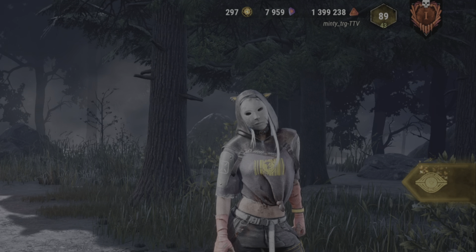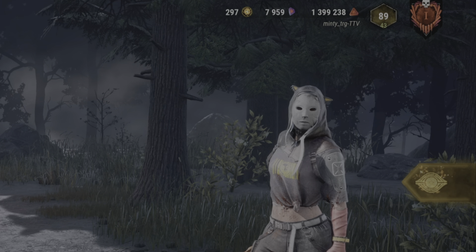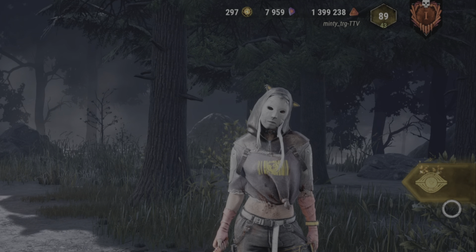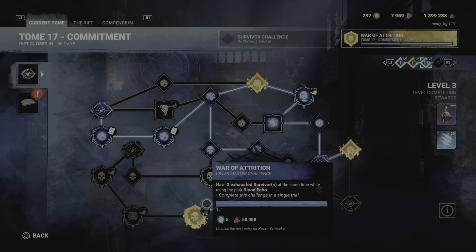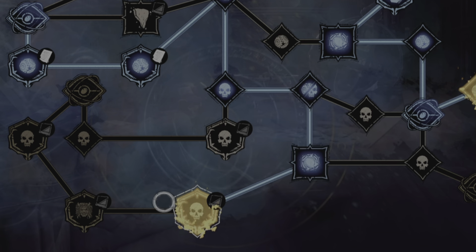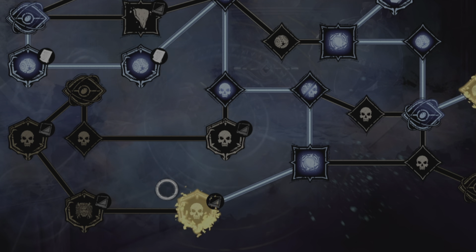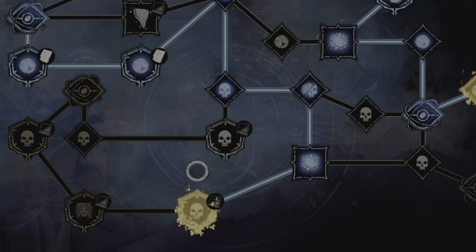Hello. So the War of Attrition challenge is out, and there's nothing too specific about it. I thought blood echo would work — you have to have three exhausted survivors at the same time while using the perk Blood Echo. You can achieve it with Blood Echo, but with Legion, if you get three or four survivors and hook one while they're still injured, that works too, though it's very situational.